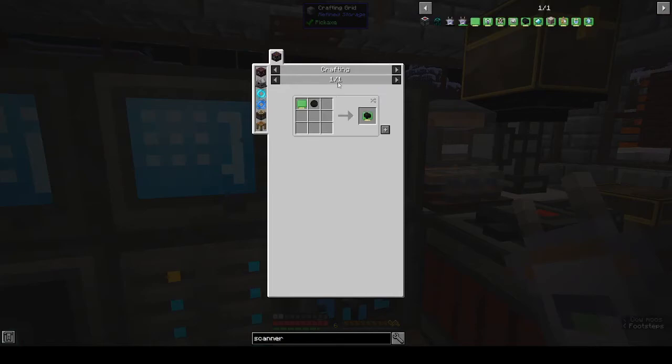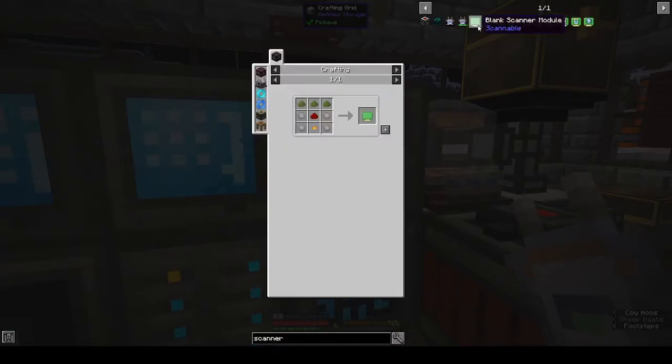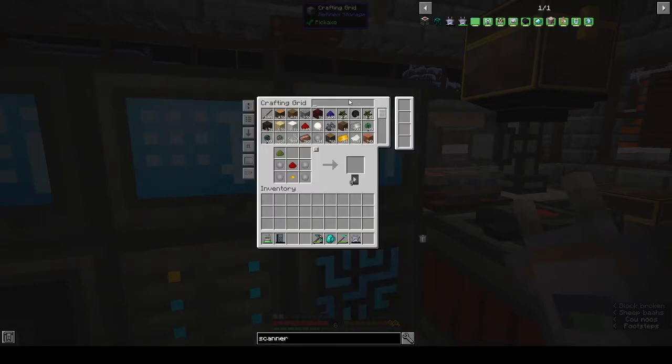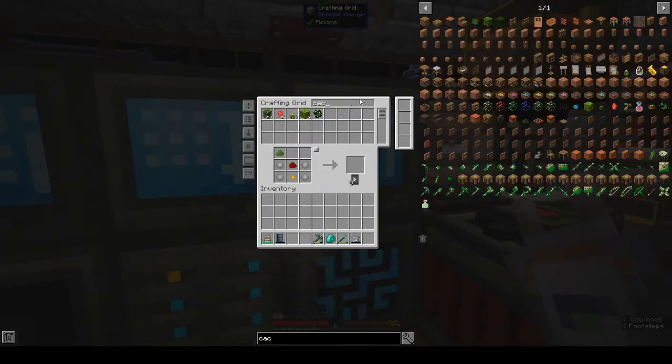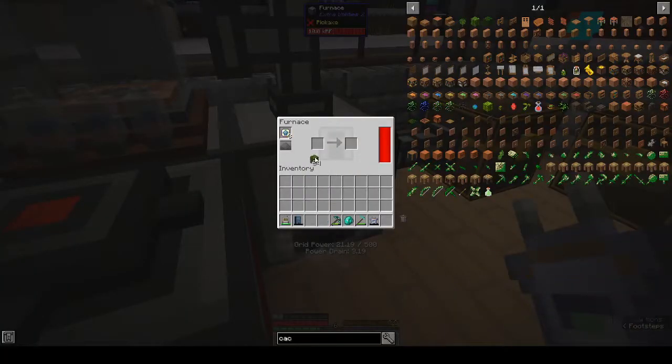Blank scanner module — what are we missing? There's no green dye. Is it only green dye? We have cactus, right. Let's smelt this up and get some cactus green.